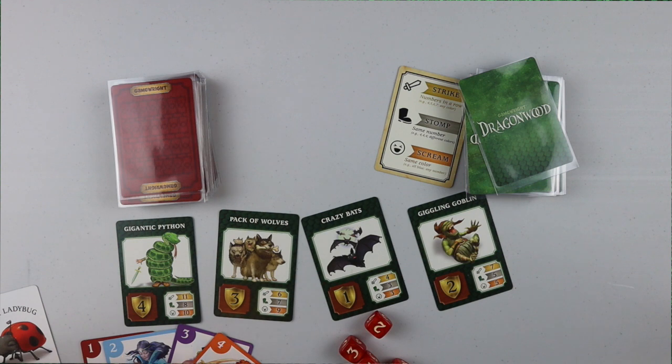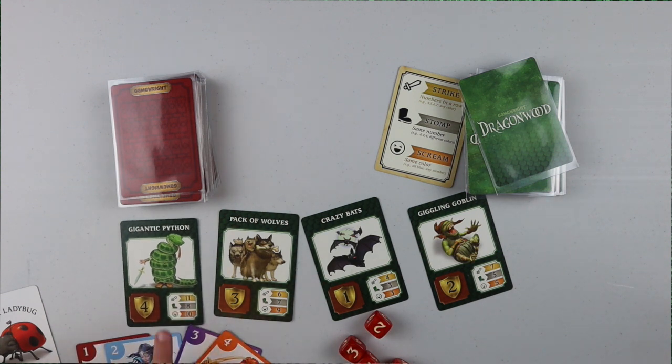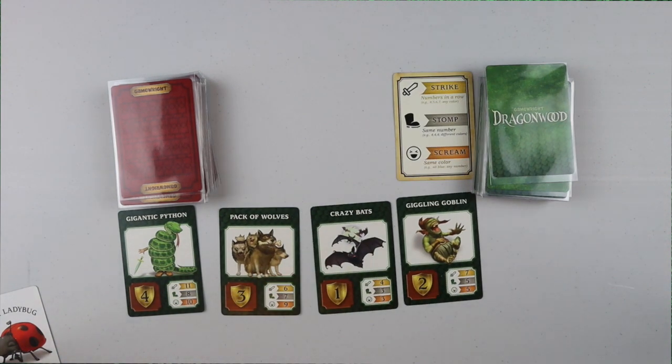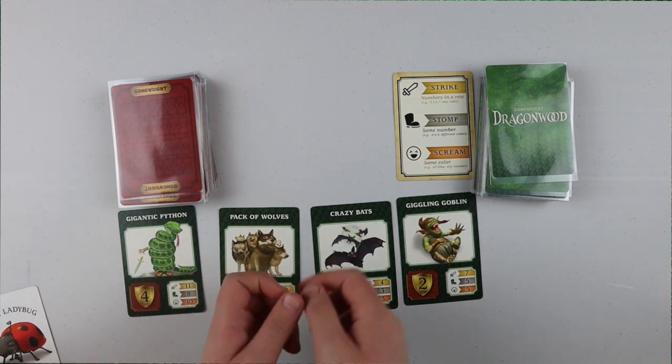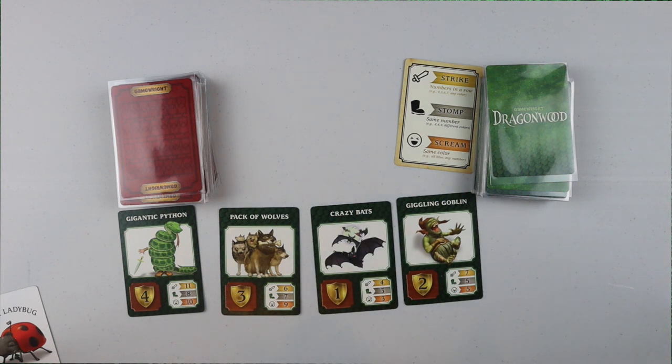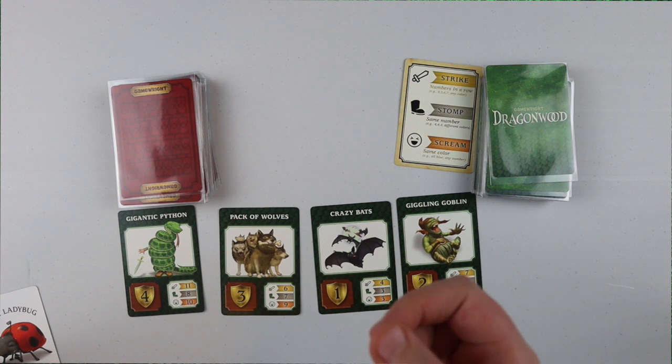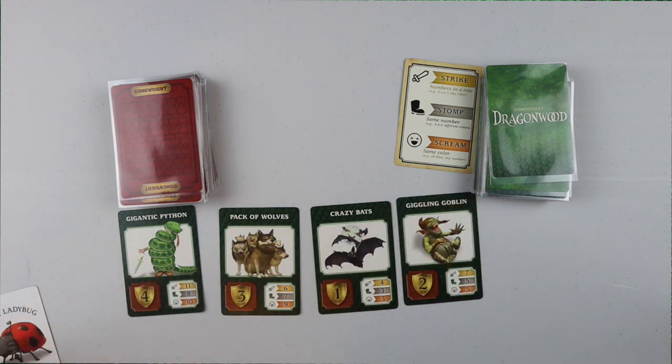The Gigantic Python needed six and I was way over. If I tried to do this with a Strike it would be twelve, so I'd already be able to defeat that by one. It doesn't have to be exact — it can be way over. You can play up to six cards in a Strike, Stomp, or Scream, rolling one to six dice. That's how you play Dragonwood.